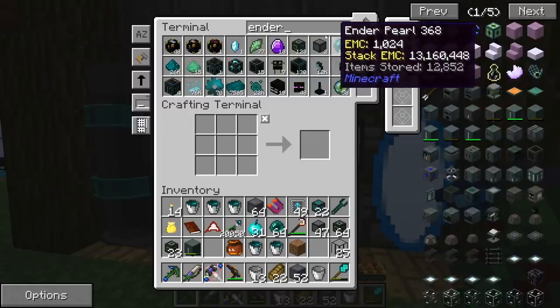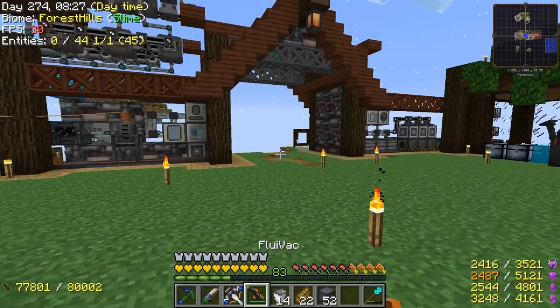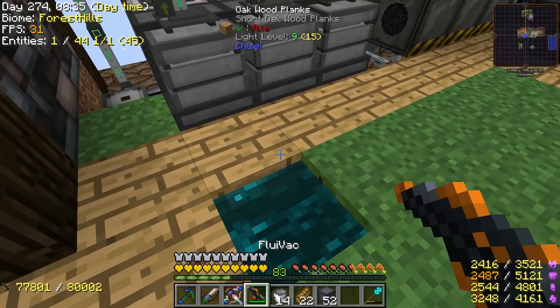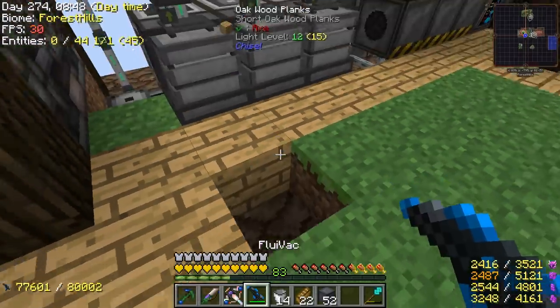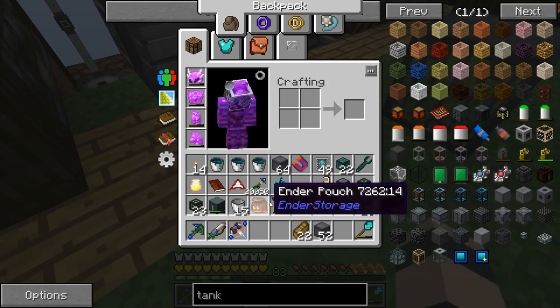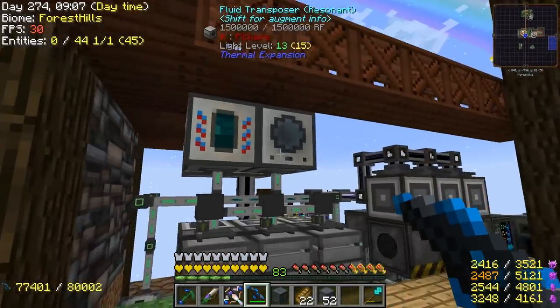We have to fill up our reactor now with liquid resonant ender. I'm trying to learn how to use the Fluivac system. Change modes with C — blue is inputs, orange is outputs. I thought we'd be able to put this in and it would fill up with the ender pearl stuff, but no. Oh, now it works — you have to have a tank on you; it doesn't work with just empty buckets. It doesn't have like an internal fluid inventory — interesting.